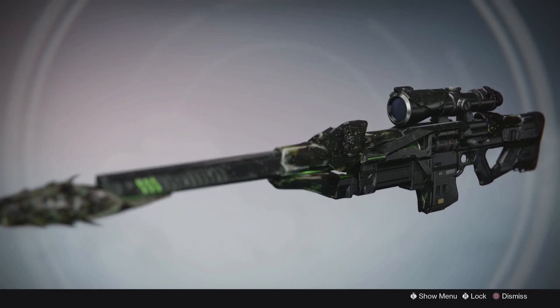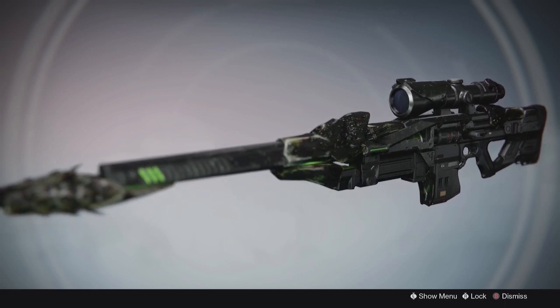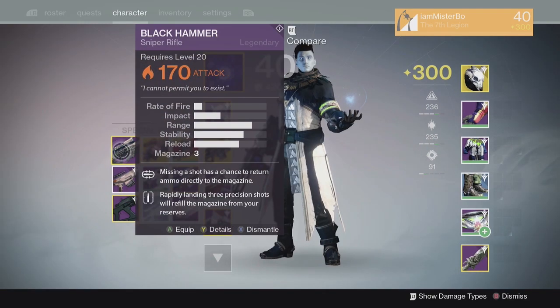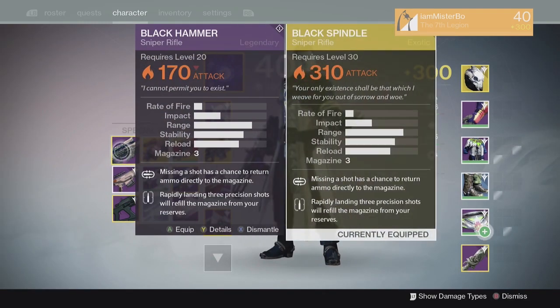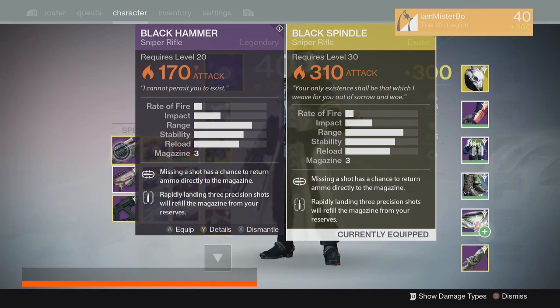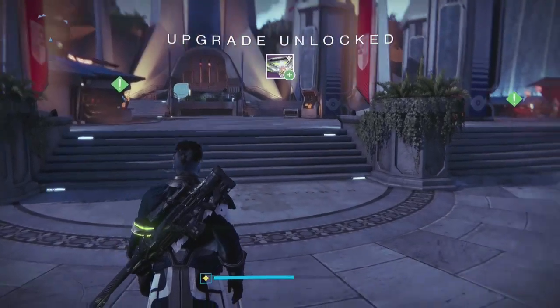The Black Spindle has the exact same model as the original Black Hammer, except it is now a bit more black. Comparing the two in terms of stats and perks — they're exactly the same. The only difference is the description: the Black Hammer says 'I cannot permit you to exist,' while the Black Spindle says 'Your only existence shall be to which I weave you out of the sorrows and woe.' And of course, 310 attack compared to the original's 170.